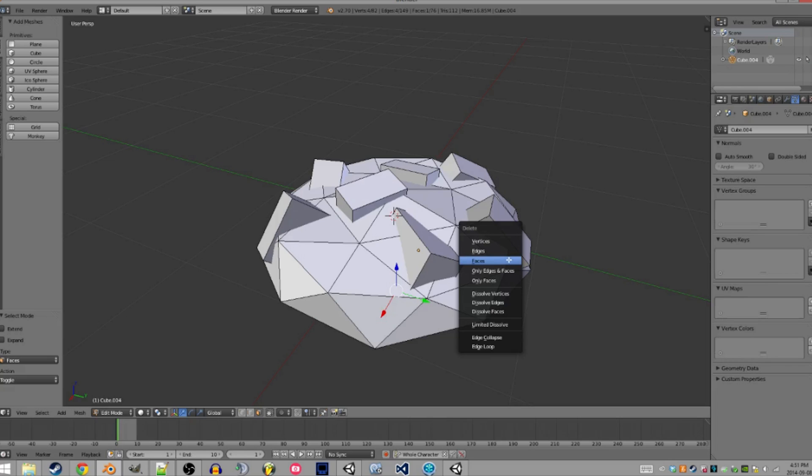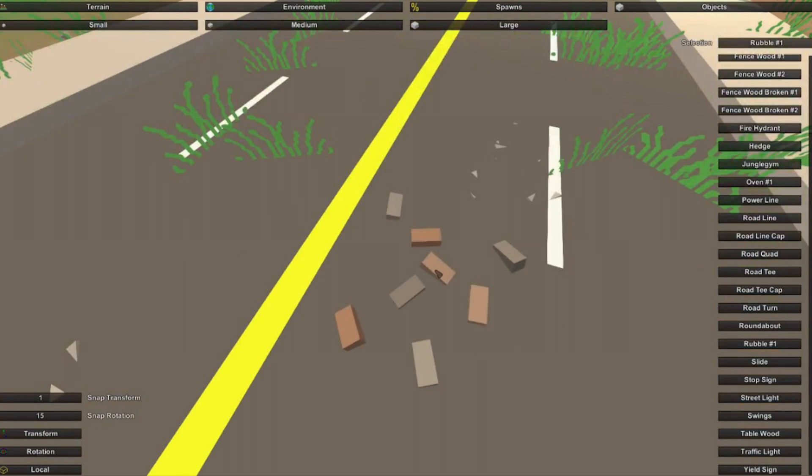This is in no specific order — it's just how I wrote things down and how the questions came up and how he answered them. Somebody asked him about dune buggies and he said that basically either he will add them in or somebody else probably will in the workshop, so you can probably look forward to seeing dune buggies come into the game.